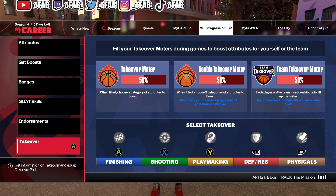Now we're going to look at the takeovers themselves. I'll show some gameplay while I rank these. Remember: on Xbox, A is finishing, X is shooting, Y is playmaking, Left Bumper is defense and rebounding, Right Bumper is physicals. On PlayStation: Square is finishing, X is shooting, Triangle is playmaking.